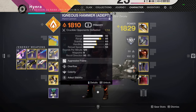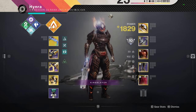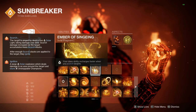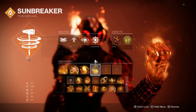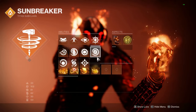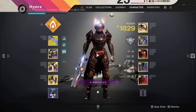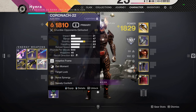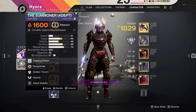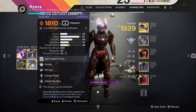Also worth mentioning — you can use a weapon with Incandescent since you're mostly using this build in 6v6, and pair that with Ember of Singeing, which recharges your class ability faster when you scorch targets. Your grenades scorch enemies most of the time, so that's a nice bonus. I tested it with Igneous Hammer, the Corona 22 with Zen Moment and Target Lock, Summoner with Rangefinder and Golden Tricorn, and Abyss Defiant with Otlu Kill Clip — though I didn't really like Abyss Defiant since it's a 360 and didn't feel great.